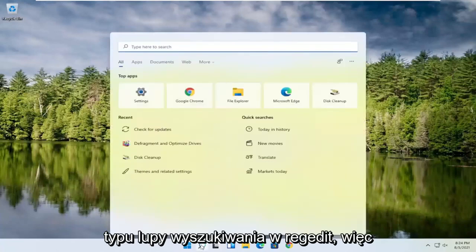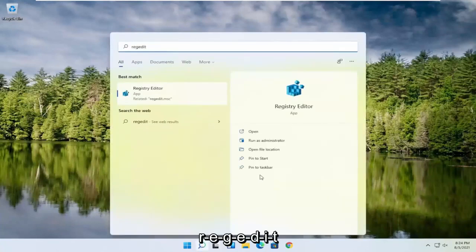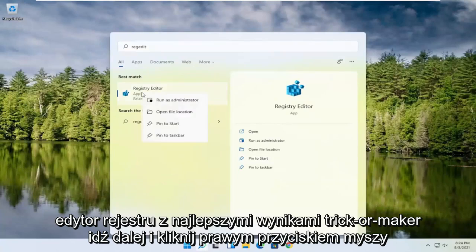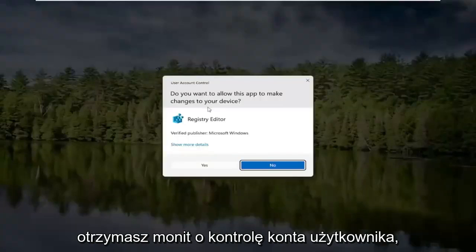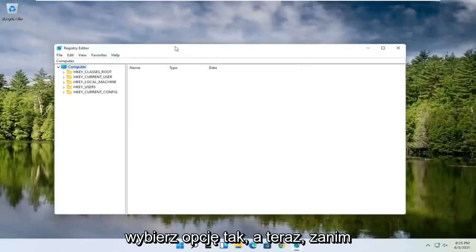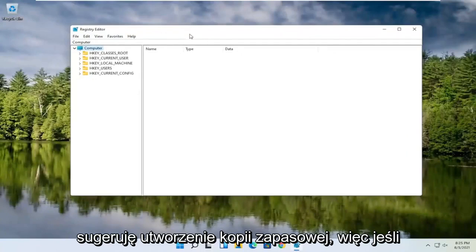So we're going to start off by opening up the search magnifying glass. Type in regedit — R-E-G-E-D-I-T — best result, Registry Editor. Go ahead and right-click on that and select Run as Administrator. If you receive a user account control prompt, go ahead and select Yes. Now, before you proceed in the registry, I would highly suggest you create a backup of it.